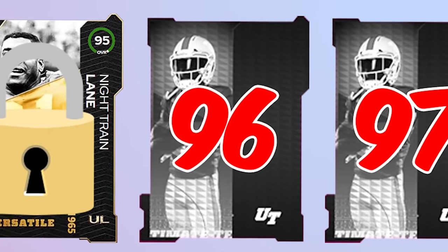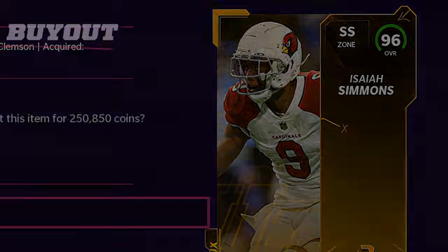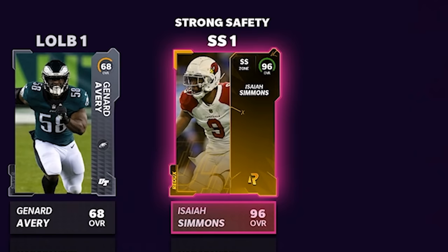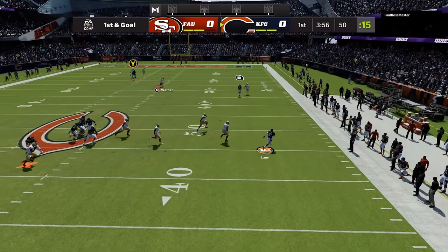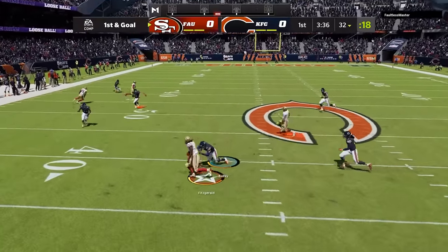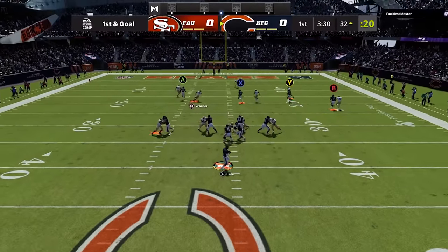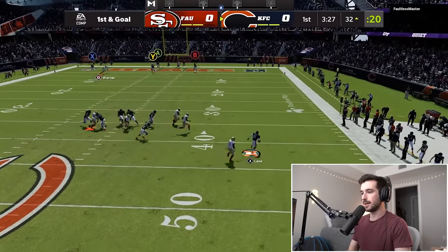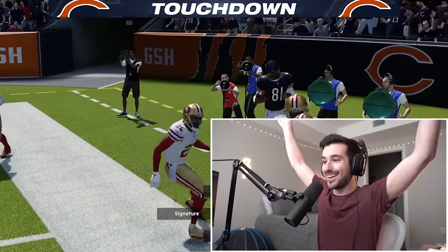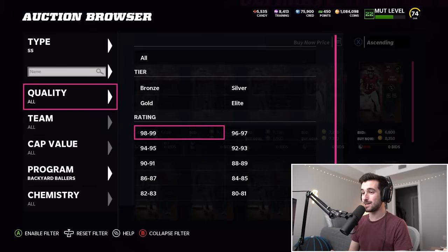Time for our 96 overall upgrade. We're going back to strong safety with one of my favorite players, the Clemson alum Isaiah Simmons. He's 6'4" with 95 speed. Out comes Dean Marleau, and in comes Isaiah Simmons. Now's a good time to really put our new quarterback Night Train Lane to use — we're just gonna take off with him. On our defensive possession, Isaiah Simmons almost makes a crazy play. And this is why we upgraded our quarterback — just take off, Night Train! Oh my god, he's got a clear lane. We're in! Two scrambles with Night Train Lane, and we lock in Isaiah Simmons.